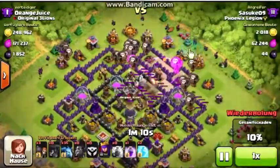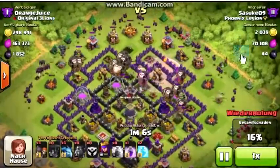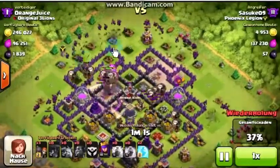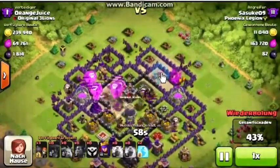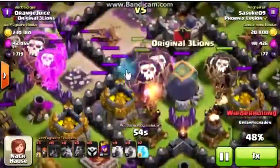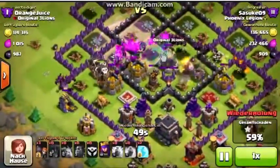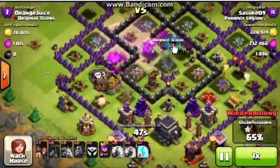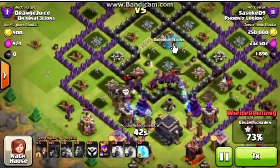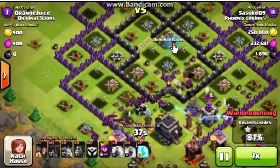In this attack I was using my balloons. I placed them in piles rather than in a row because I have a lot of minions, so I wanted to clear all the air-protecting defenses — the archer towers and air defenses — that were really easy to reach. All my minions were in the middle and there was nothing that could stop them except those two wizard towers, which weren't aiming at them at the right time since the balloons were distracting them.